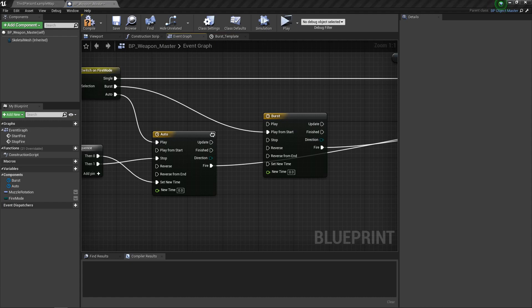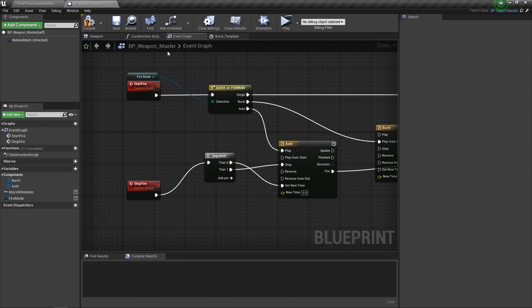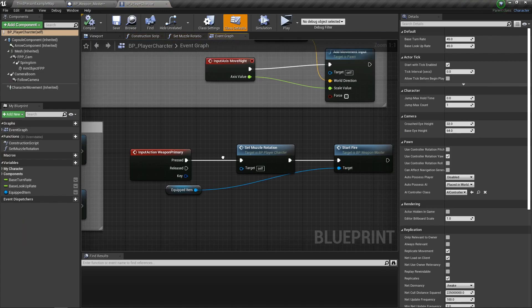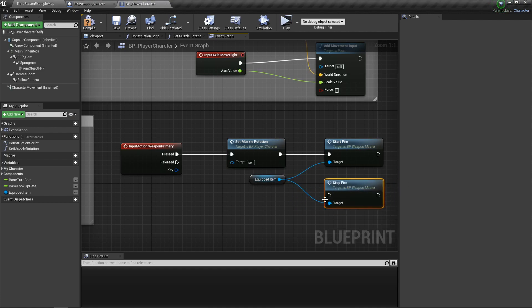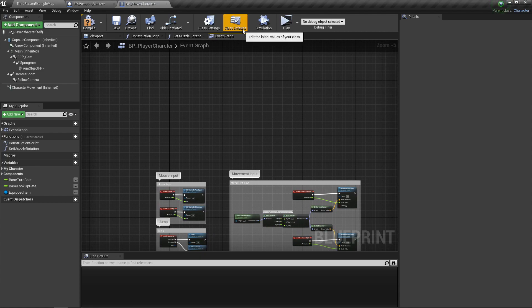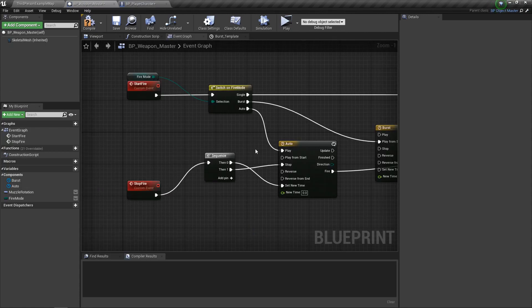What we don't have yet is stop fire set up in our player, nor a way to change fire modes. Let's head over to player character. On primary weapon released, call stop fire first off the character. We already set up the input for the fire mode button, but the fire mode switching logic is going to live in the gun, so let's set that up in the weapon and then come back to connect it in the player.